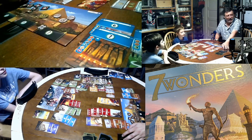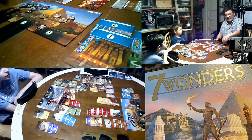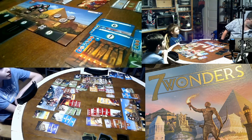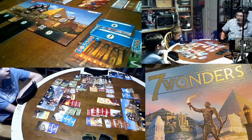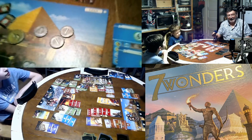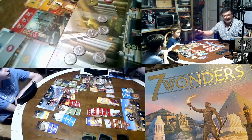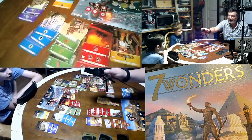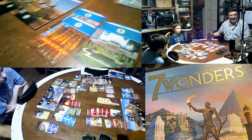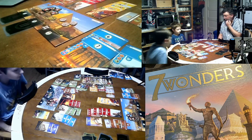You can see the cards here with Roman numerals one, two, and three for the three ages. Each player gets a wonder board — for instance, I have Giza, the Pyramids of Giza. Gus has Olympia, and Tommy has Rhodes upside-down. Each player has a different set of potential objectives to fulfill throughout the game.